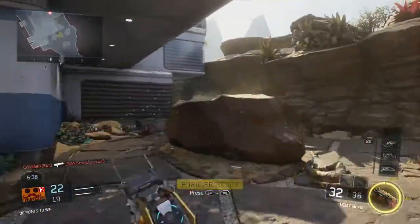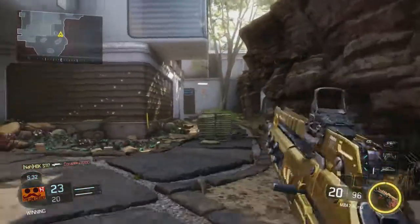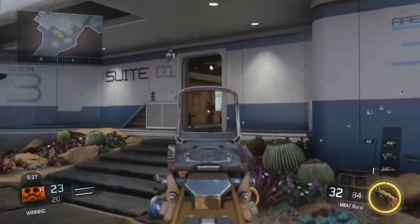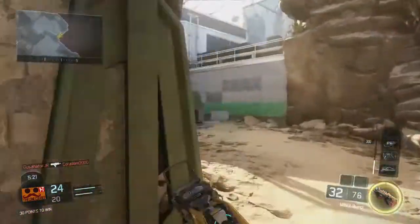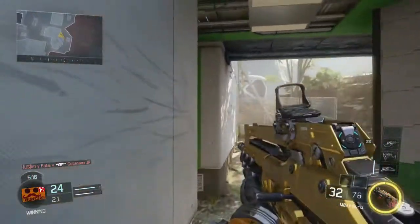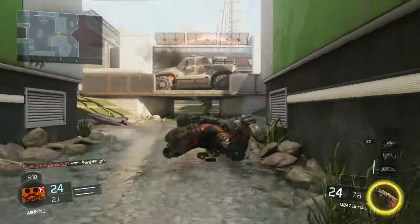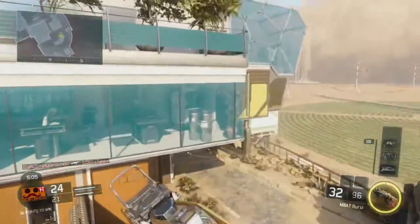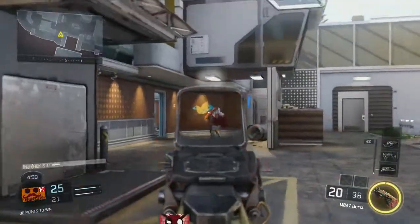The M8A7 is definitely a good weapon — it's a really competitive assault rifle. You can probably compete with things like the Kuda, not at SMG ranges, but it can do a lot more at close range than an average assault rifle because of its high close-range damage. This is probably going to be one of the easier weapons to gold in the assault rifle category.